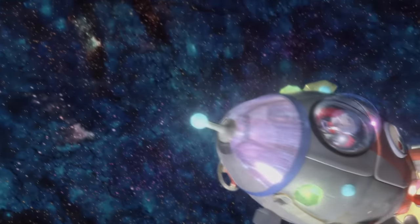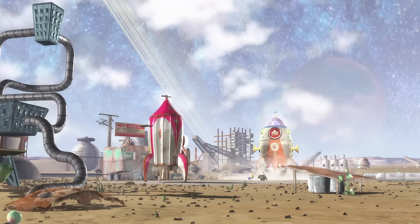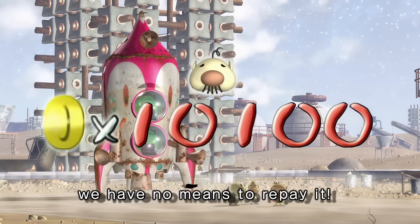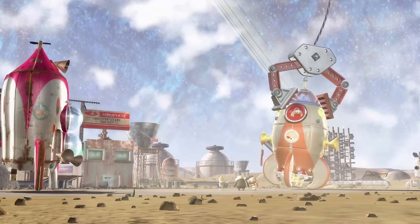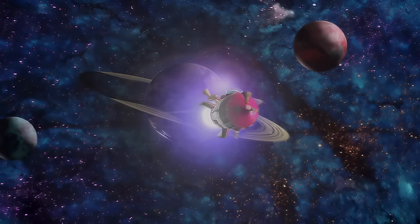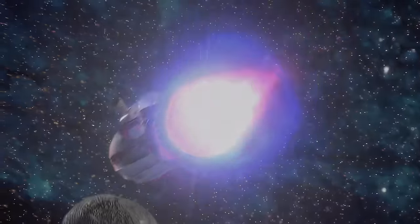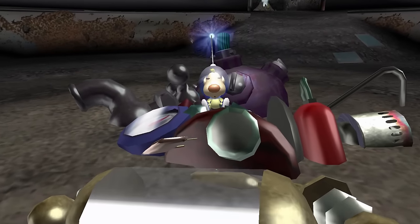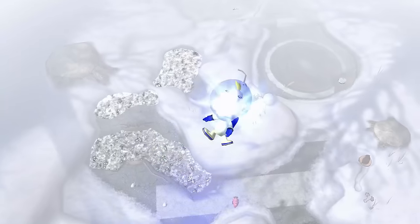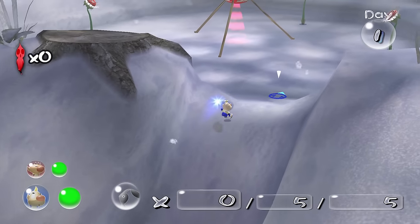After sacrificing over 600 Pikmin for his own benefit, Olimar finally makes it back to his home planet of Hocotate. With the company he works for now in debt and his ship sold off, it's up to Olimar to venture back to that mysterious planet, as the treasures found on it are worth a pretty decent amount. On the descent towards the planet, we hit a tree losing Louie in the process — but as this is a family friendly game, I guess we will have to go and rescue him.